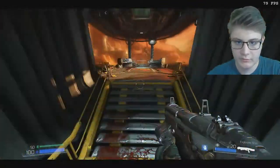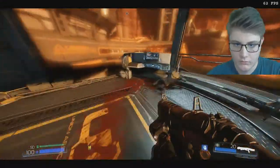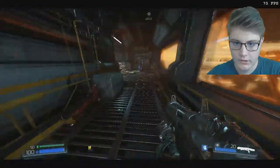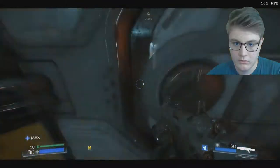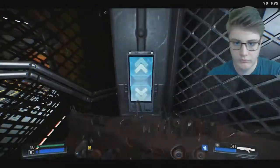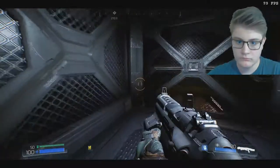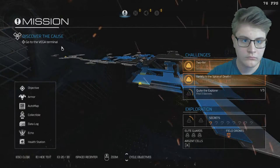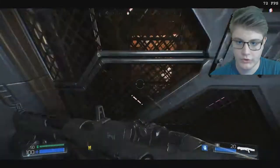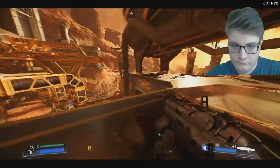Let's just check this place one more time in case I didn't miss something. Nothing here. So I can't go through this door. Maybe I can go up. Oh, I'm going down again. Go to the Vega Terminal - okay, so that's our mission then.